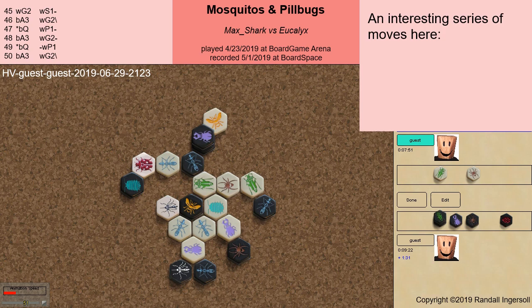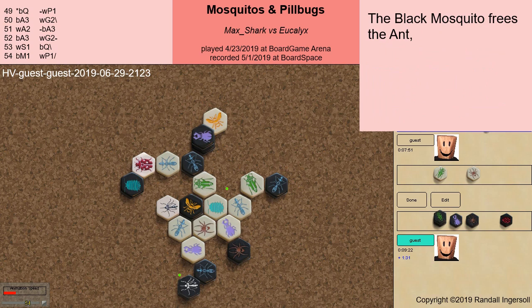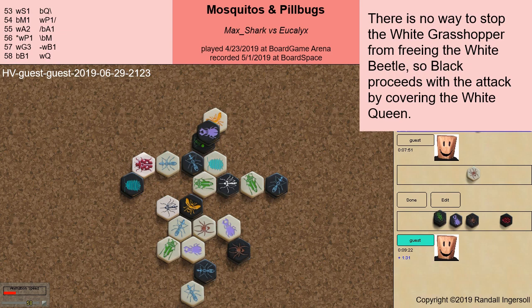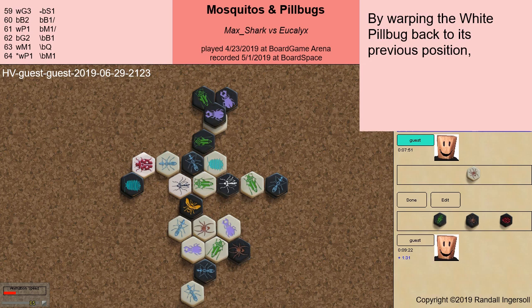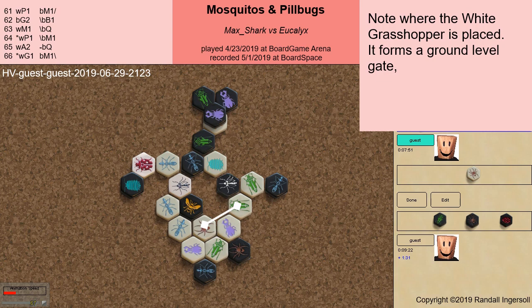An interesting series of moves here. Using the pill bug, white warps out an ant and in with a spider, setting up the possibility of freeing an ant. The black mosquito frees the ant, but now it has pill bug powers, and soon it warps out the white pill bug. There's no way to stop the white grasshopper from freeing the white beetle, so black proceeds with the attack by covering the white queen. Now a series of direct drops is all there is between black and victory. By warping the white pill bug back to its previous position, black is setting up to warp the white grasshopper. Note where the white grasshopper is placed — it forms a ground level gate, stopping the white beetle from a direct attack of the black queen.